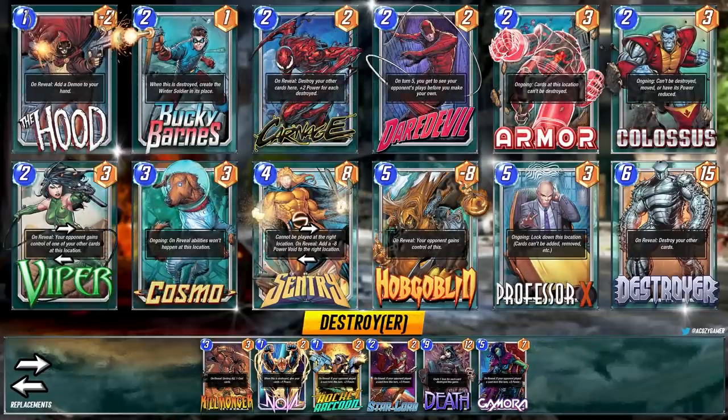We also have a destroy package with the Destroyer card. This deck is pretty straightforward — you've got the powerful combination of Bucky Barnes and Carnage. You can play just Bucky, or play Hood and get the Demon into the Armor lane if your opponent plays Armor to counter you. Then we have Daredevil to set up cards like Professor X and Hobgoblin. Sentry also works into this deck — you can eat up the void or send it to the opponent for a free Hobgoblin play with Viper. It's a fun deck.